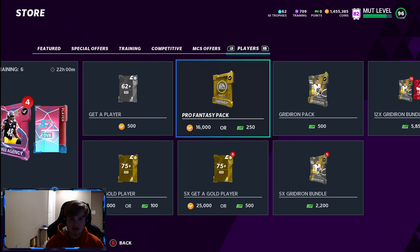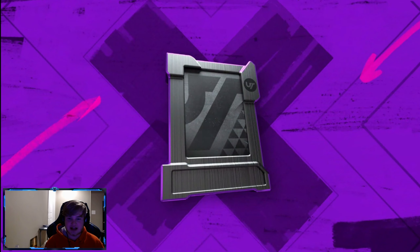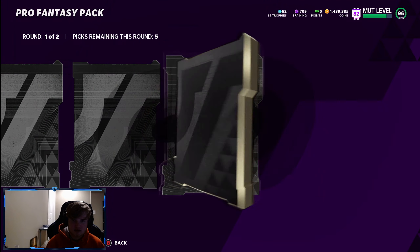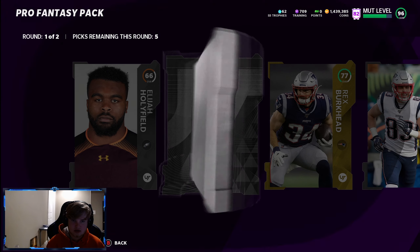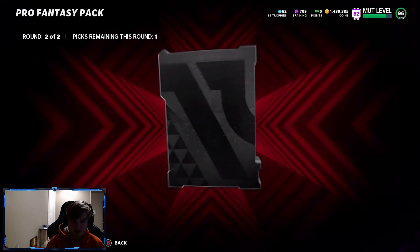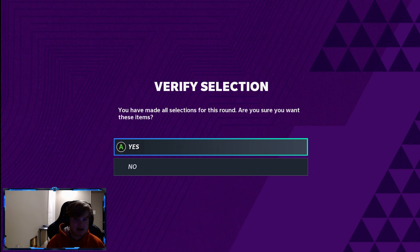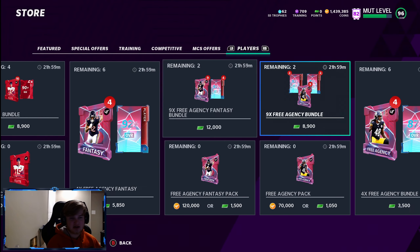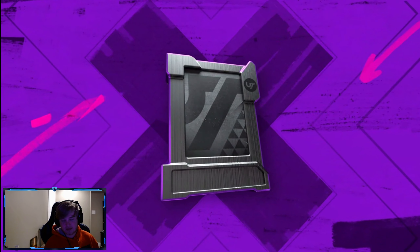Two packs remaining. Can we end it off hotter than it already has been? Please. Jimbo power-up — that's probably not worth anything, but Demario Davis. All right, that's not bad, 85 overall. And then last pack — can we end it on some last pack magic? Let's see it right now. EA, you clutched up last time when I said today wasn't a W and you turned it into a for sure W. Can the last pack magic clutch up? Can we get an LTD? Can we get a little Jari Evans back to back?